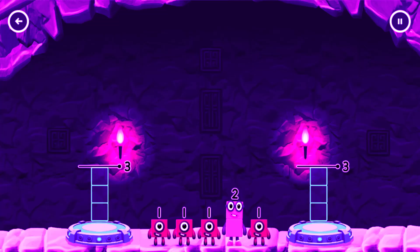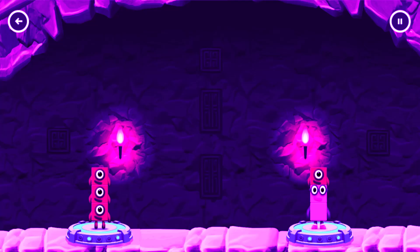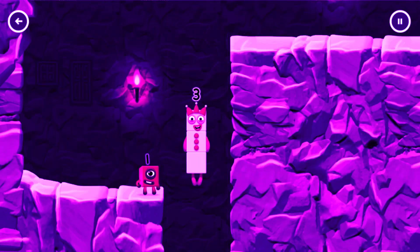Share the number blocks evenly to make two groups of three. Drag the number blocks onto both sides until they have the same number of blocks. Two, two, two. You cracked it! One plus one plus one equals three. Two plus one equals three. Three equals three. Three! Yes!